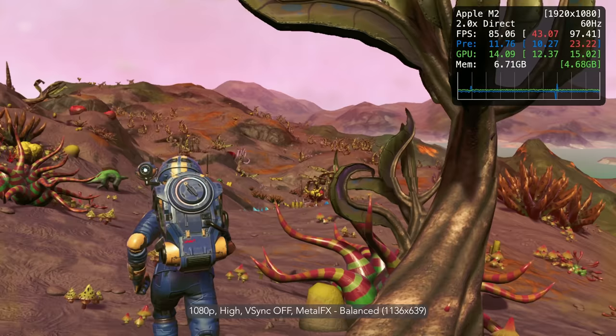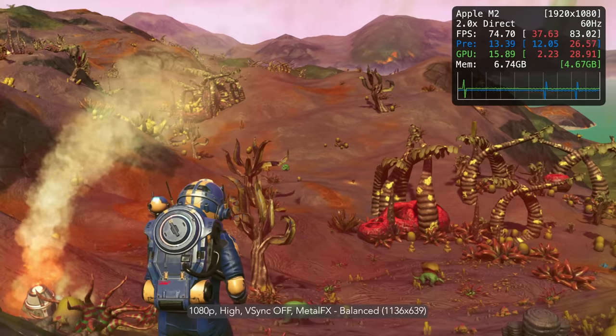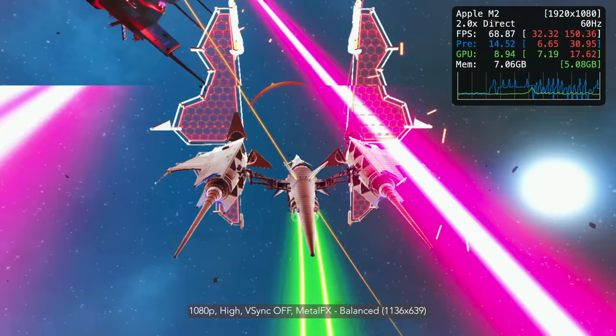Up next we have No Man's Sky by Hello Games. It's a game about exploration and survival in an infinite, procedurally generated universe. According to Hello Games, on Mac it has been built from the ground up with a new rendering pipeline to take full advantage of Metal 3 and Metal FX spatial and temporal upscaling. Here is the game running at 1080p high settings, with Metal FX on temporal and balanced mode.